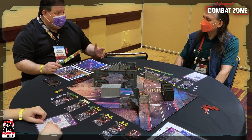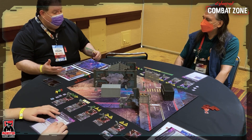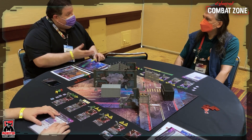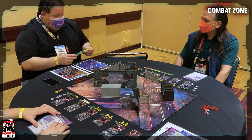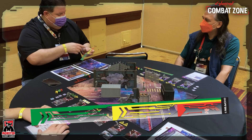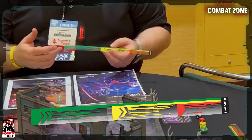I knew from the first time I saw a video of this game that it really was going to fit for me. One of the things I love about it is the game rules are super easy, so you can focus on the strategy of it. Let's start with talking about one of the key features: the range ruler. You see how it's red, yellow, and green — everything in the game ties into the color pattern.